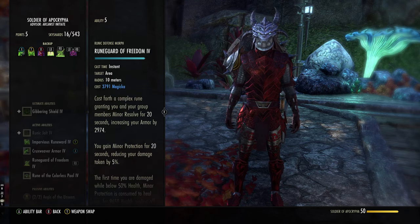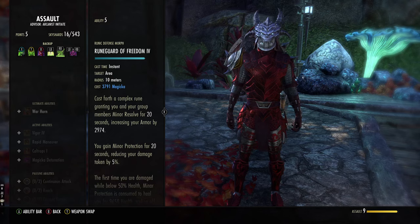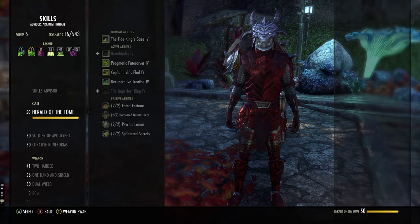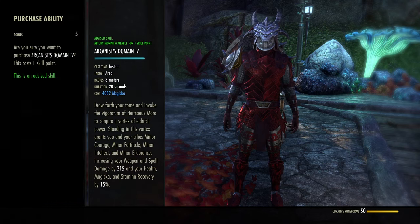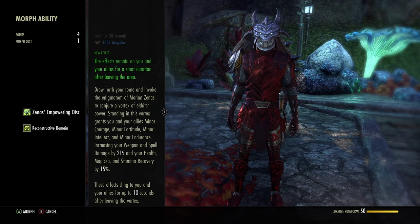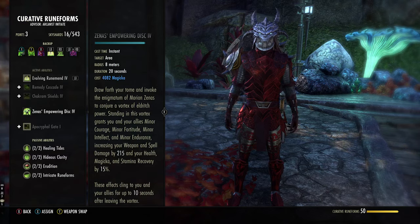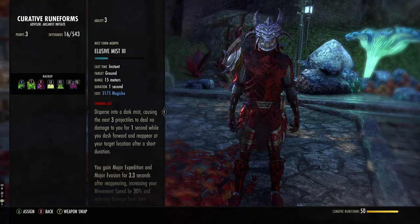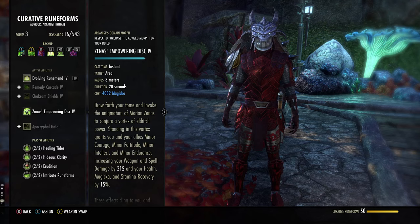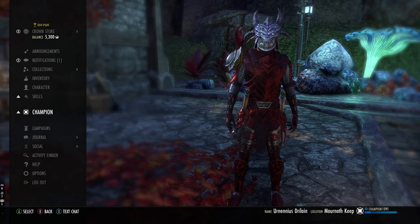Some people suggest Vigor on the back bar — Vigor is good, and when fully buffed it's about a 20k tooltip. But I find Rune Guard of Freedom gives armor and a burst heal, making it better. There is one flex spot: a skill called Arcanist Domain can be morphed into Zenus Empowering Disc, giving Minor Fortitude, Minor Intellect, Minor Endurance (all regen), and Minor Courage for more damage. It sticks near you and can buff allies too. In group Cyrodiil play I run this, but for solo play I'd keep the skills already listed.